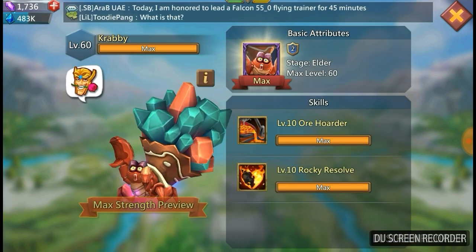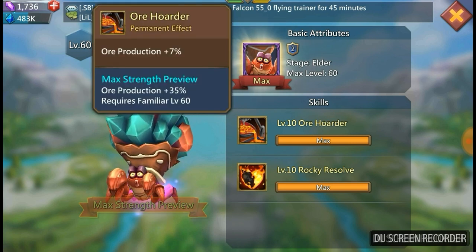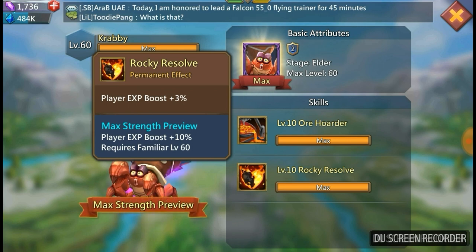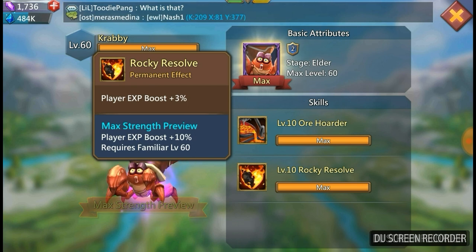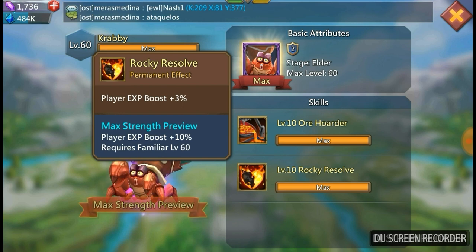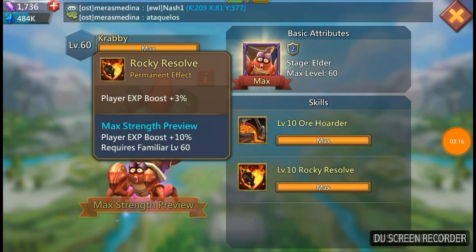Then we've got Crabby. He's one of the RSS monsters. He's got Ore Hoarder which is ore production — I'm not fussed about that because I'm not an ore hyper, I do stone. Then Rocky Resolve is a player EXP boost. The player EXP boost is pretty good — I'm level 58 and I've still got a couple of long levels to get to 60 — but I don't know if I'm going to want to use my fragments on this. There are other monsters which are more important, so if Crabby doesn't come out I won't be too bothered.